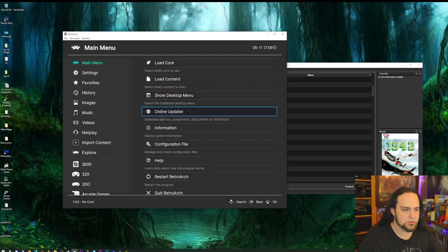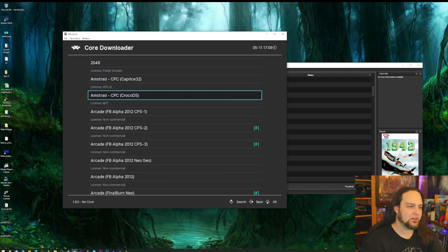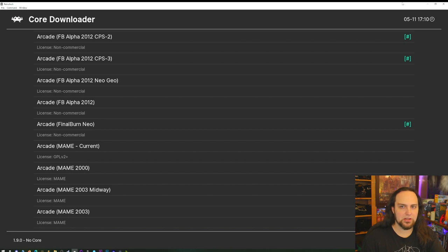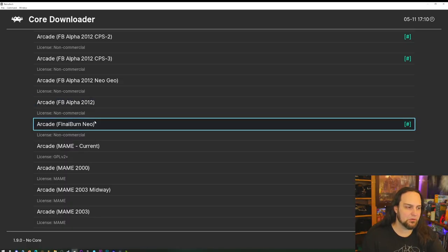To get all the different cores, go down to Online Updater, press your action button, then go to Core Downloader. When it comes to arcade games there's one king: Final Burn Neo. It plays the most games with the most performance. I've totally stopped using MAME unless I absolutely need it, because Final Burn Neo will play just about everything I throw at it. So Final Burn Neo is my answer for basically all my arcade needs.